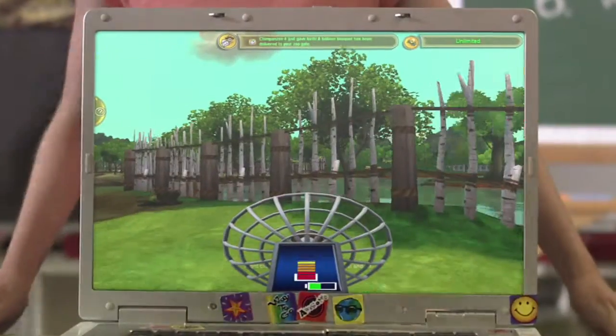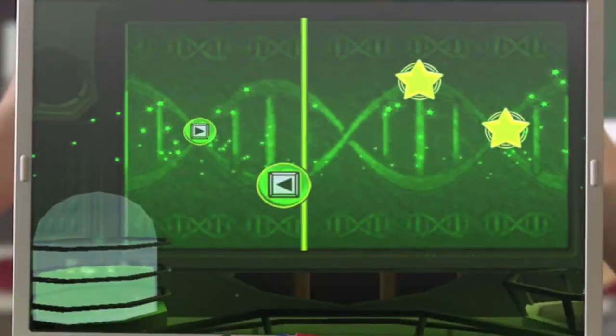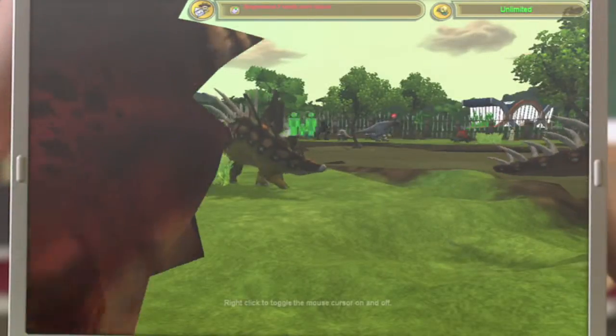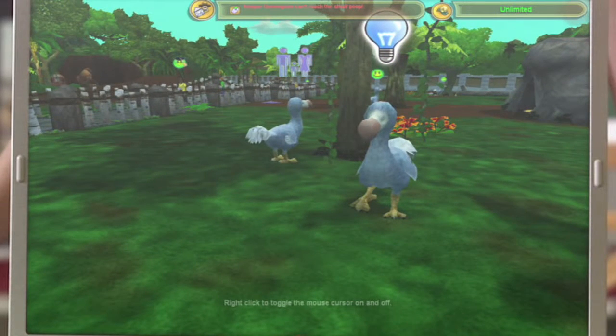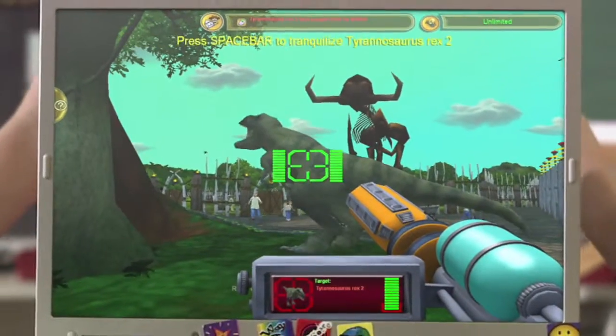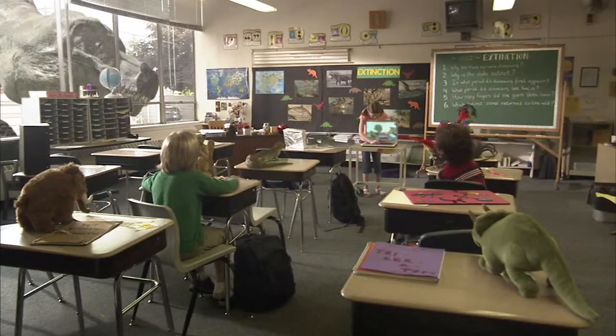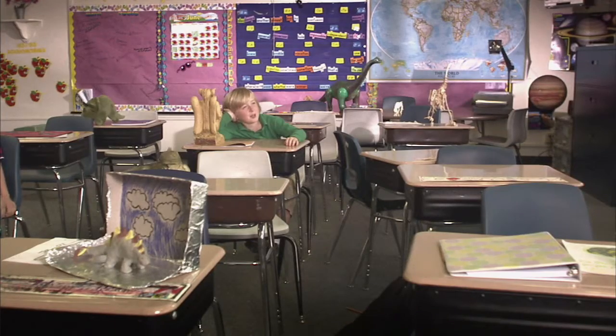Wait, I need to show you what else you can do. You can search for fossils using this cool sonar device, build fossil skeletons, and create your own extinct animals in the extinct research lab. There are more than 30 extinct animals, including dinosaurs that get really mad and rampage through the zoo. But you can capture the angry dinosaurs using your tranquilizer gun. Awesome!